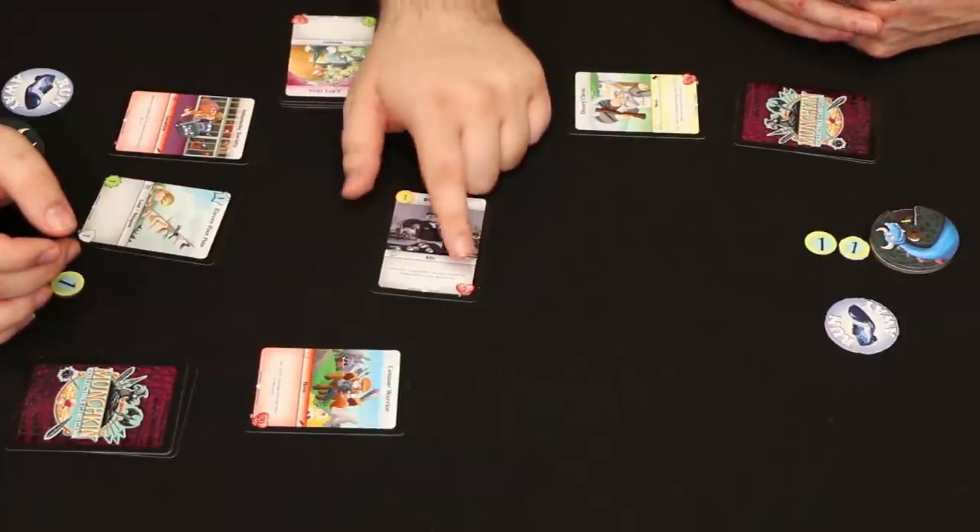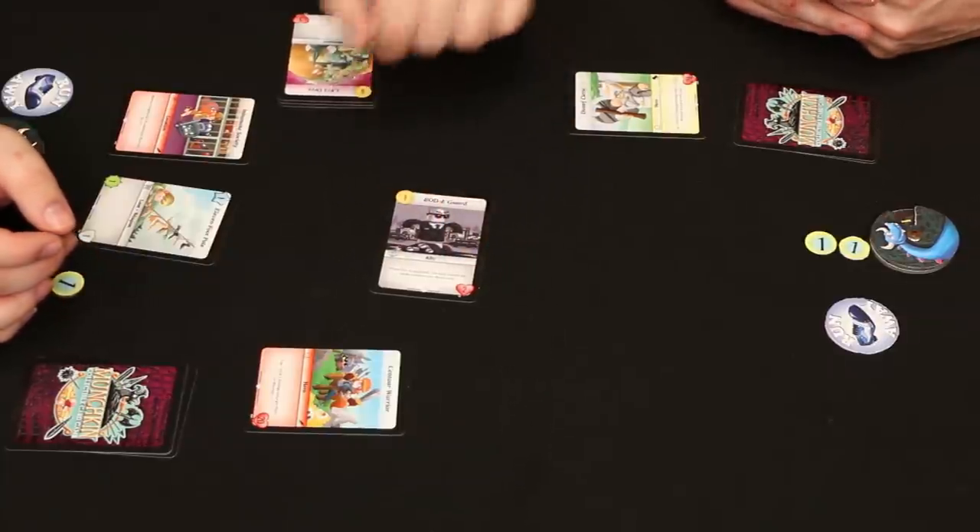We've got some cards called allies. Allies can jump in front of attacks for you — they have a life total and might have an effect. This one is the Bodyguard. I'm not going to play him just yet, but it's good to have in your back pocket because they can take all the damage even if they die, and nothing will hit you instead. Allies can only be played during your own turn.